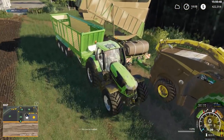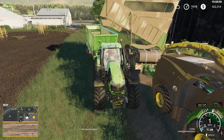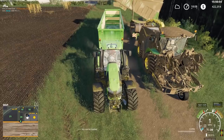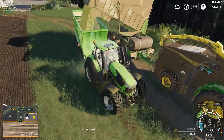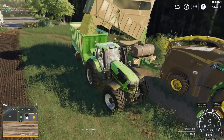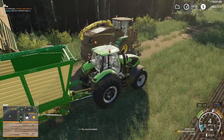For those wondering why I got the Deutz-Fahr: one, it's got a nice amount of horsepower; two, it's quick — goes 39 miles per hour. I wanted a nice quick tractor for hauling that chaff. And also it's a fairly cheap high-horsepower tractor. Yeah, almost 7,000 horsepower — not too bad.